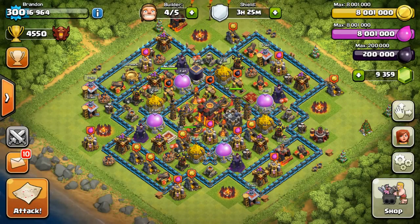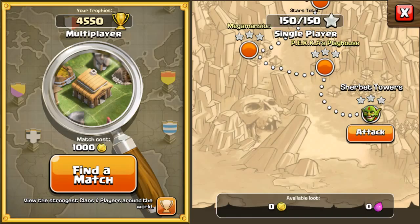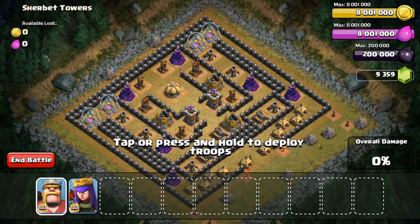Hi everyone, this is Brandon here. Today I'm starting a new challenge series where you guys can join in and give ideas in the comment section below. This challenge is gonna be called the Sherbert Challenge series. How it's gonna work is if we go to the single player map and take a look at the last base, which is the Sherbert Towers.